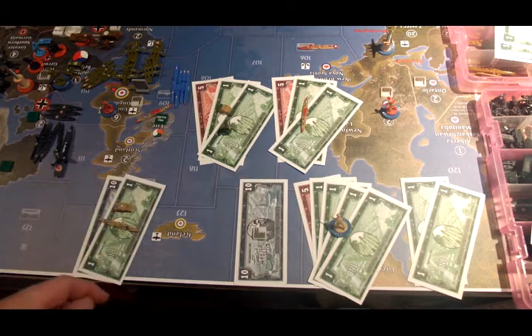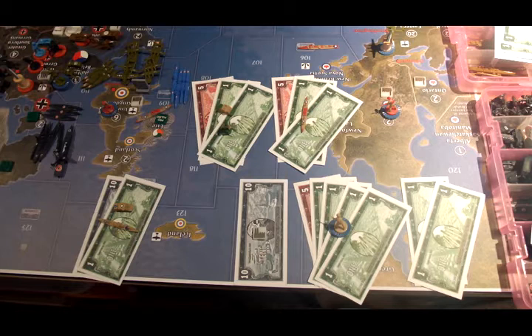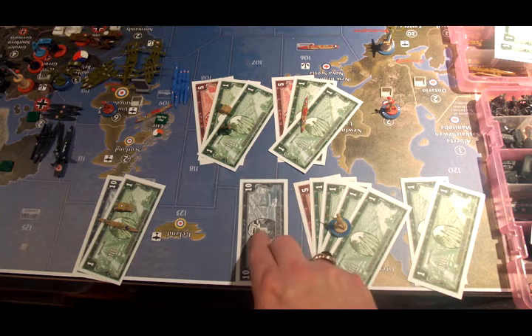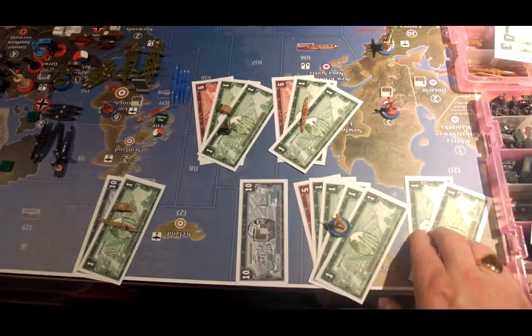UK Pacific has 11 IPCs to spend. They're going to buy a transport and a mechanized infantry. UK Atlantic is back in the game and they have 21 IPCs to spend. They're going to upgrade their factory from a minor to a major for 10 IPCs, spend 9 IPCs on 3 infantry, and save 2 IPCs for next turn.